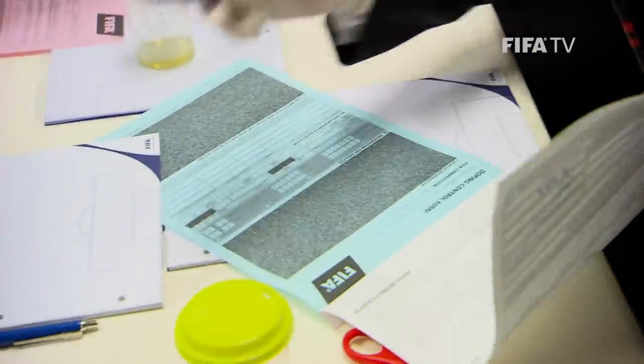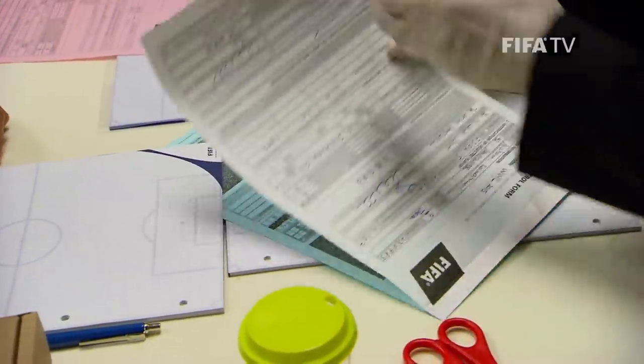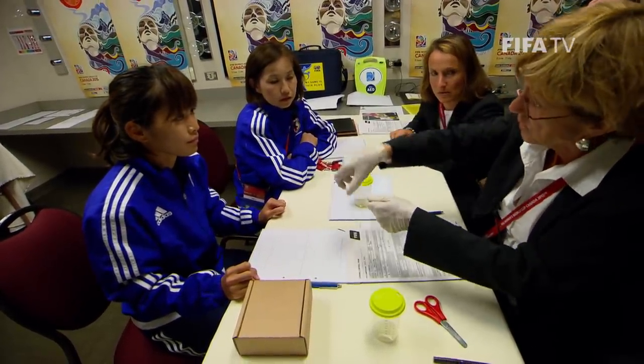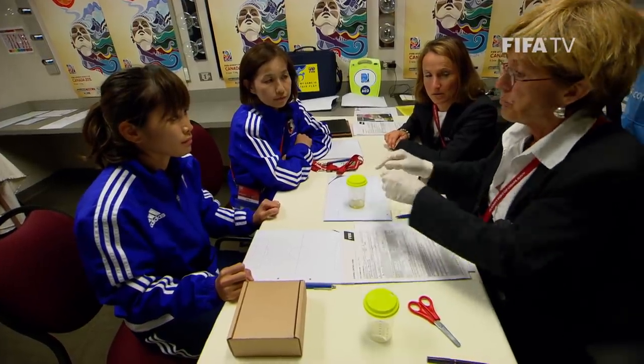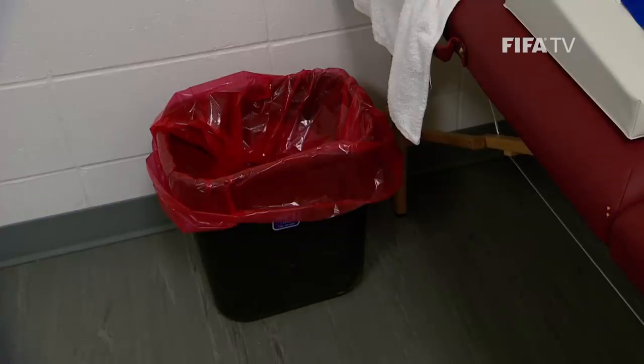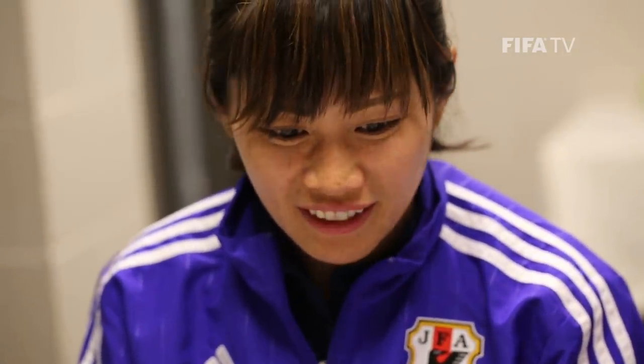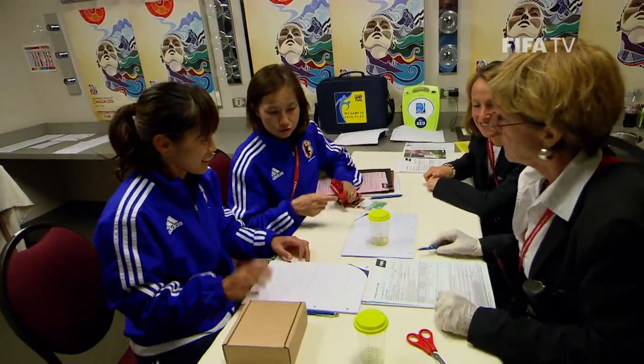The blue copy will be sent to the laboratory. The top copy goes to the FIFA anti-doping unit. The player is asked to dispose of any excess urine in the beaker and to throw the beaker into the biological waste bin. The player is now free to leave the doping control room, with the doping control procedure fully completed.